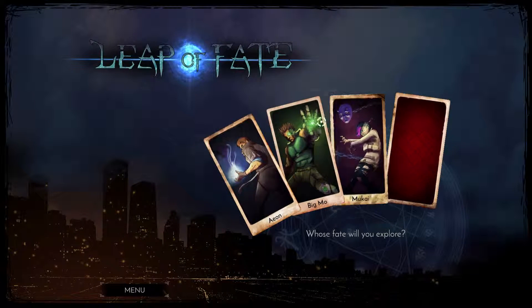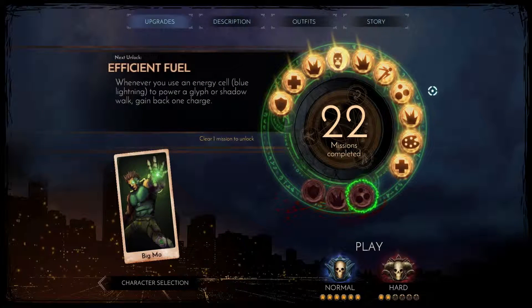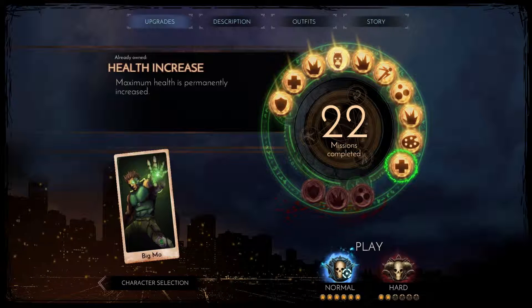I have three of the four characters unlocked: a wizard, a witch thing, and a bloody cyborg. It is a rogue-lite — you can unlock things by doing missions, which give you special abilities. As you can tell, I've played a lot, and I've been doing hard. Let's just jump straight into normal.